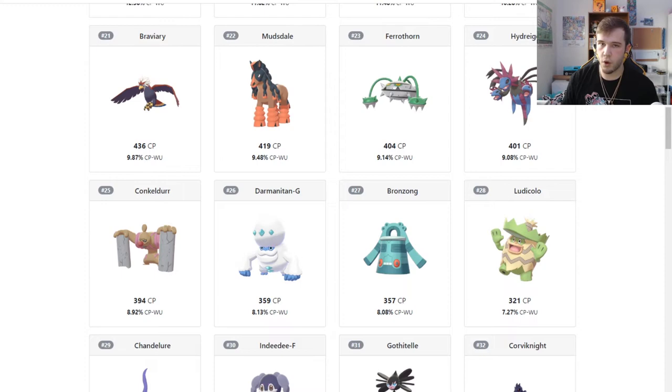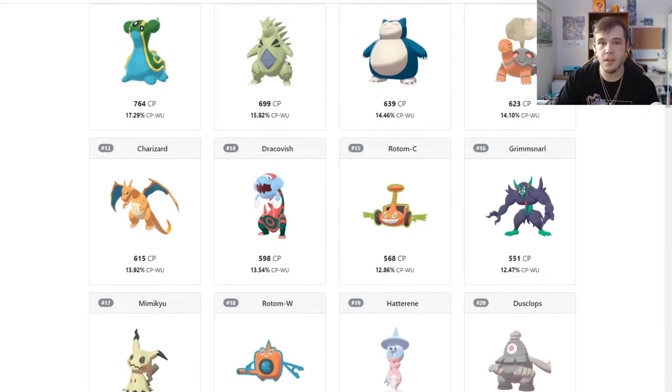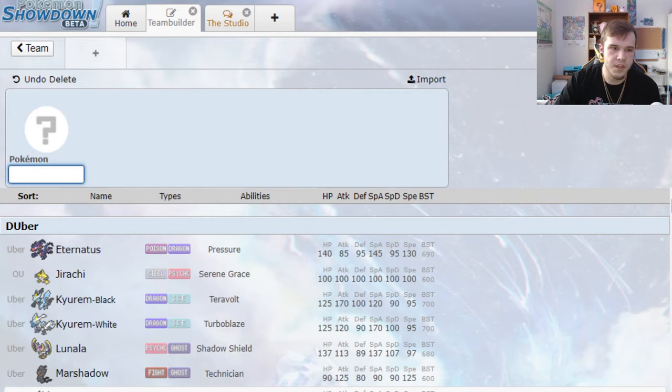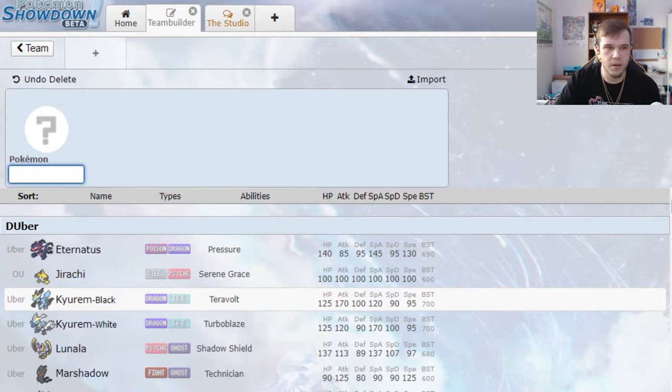So just to get a rough idea of what you're going to be facing, here are the top used mons in VGC right now. You can scroll through and look at everything up until about number 31, because Gothitelle I see quite a bit on Trick Room teams — just a great support mon. Keep that in mind. With that being said, I will catch you guys in the team building process.